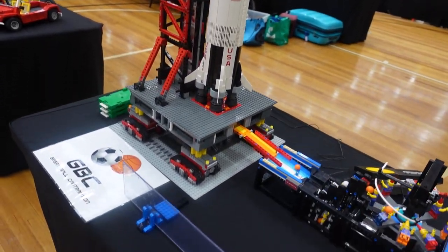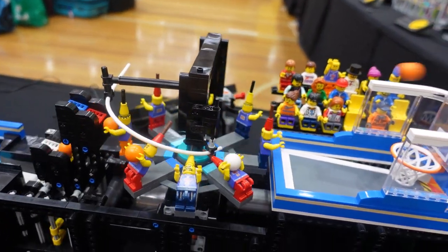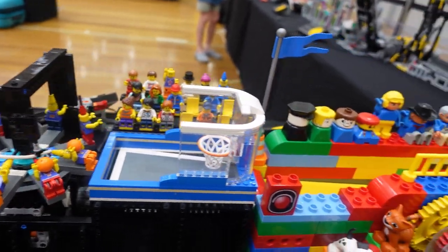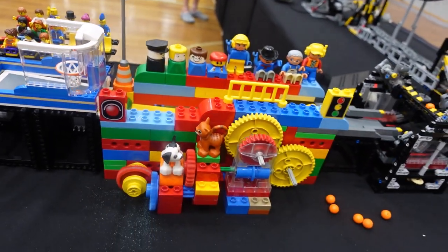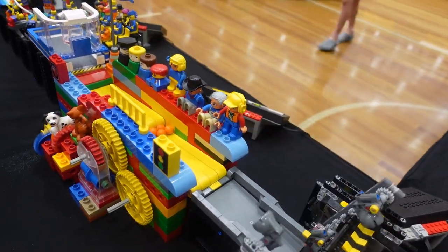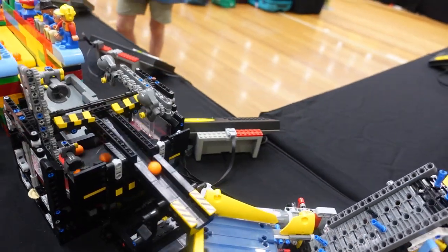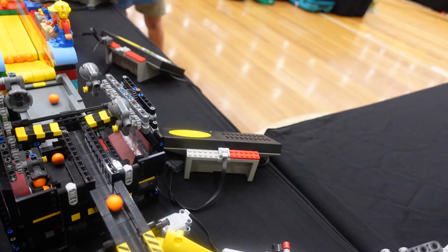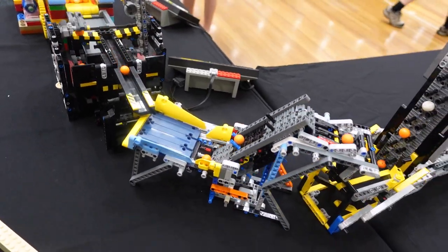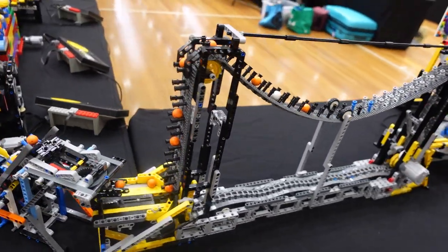Going on to a basketball shooter module. This uses the old minifigs with the springs in their legs — they get pulled back and they will shoot a few shots; if they're lucky, they'll get them in. Next is a Duplo module that I built just the other night, using the educational Duplo parts which have gears. There's a scooping module here, and this one is a purely Technic studless model — just a little conveyor, but it's very reliable.